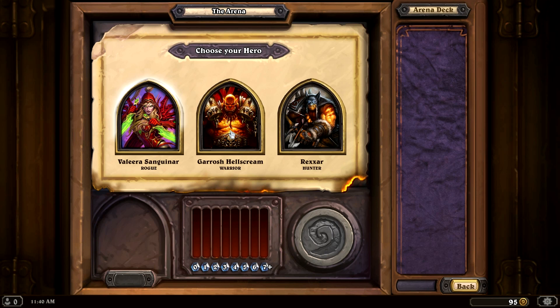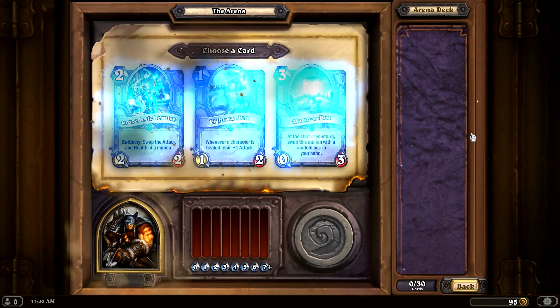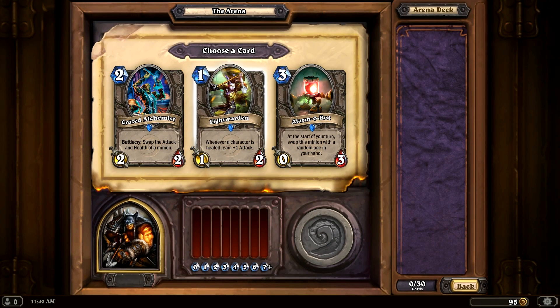Now we're in the arena, I have a choice between a rogue, a warrior, and a hunter. I am definitely going to take the hunter — I have been playing with him quite frequently lately. So we're going to see what we could possibly put down here. I'm going to take a little bit more time for deck construction. I understand the hunter a little bit better and what I could possibly get out of this deck. Watch me go 0-3 now that I've said that.